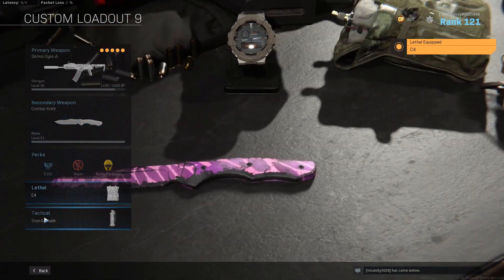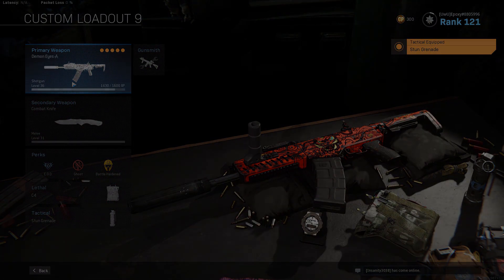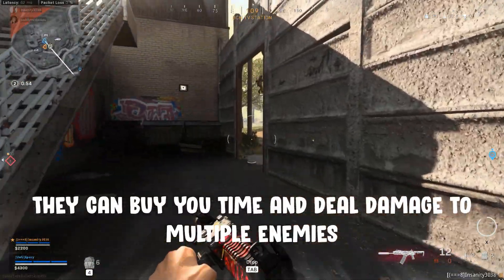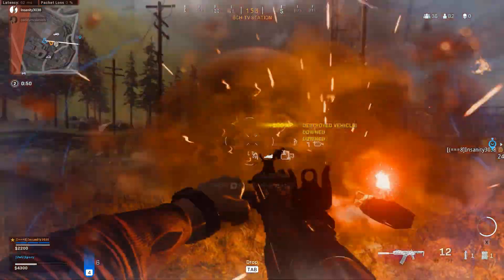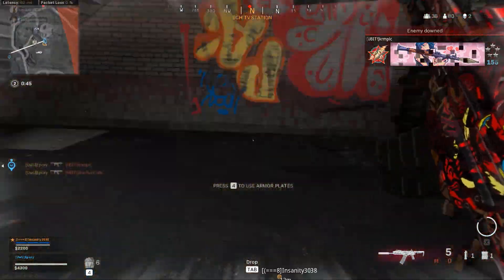For Tacticals and Lethals, I'm going to recommend a stun grenade and C4. Both of these are useful for clearing out buildings and dealing with multiple enemies at once. If you're dealing with multiple enemies and need to reload, a C4 or Tactical can give you the much needed breathing room in order to get that reload in. If you're dealing with a stubborn camper, you can also use these to flush them out. There's never a situation when having a C4 isn't handy, and it fits the aggressive playstyle this class promotes very well.